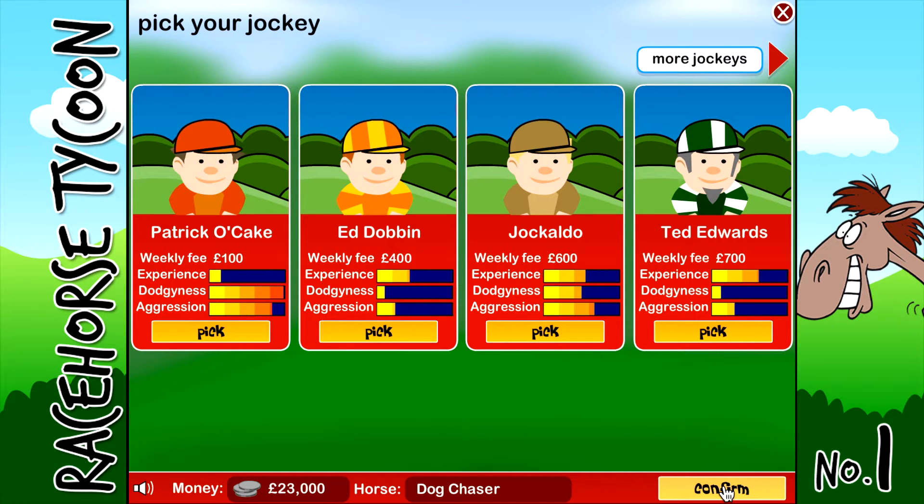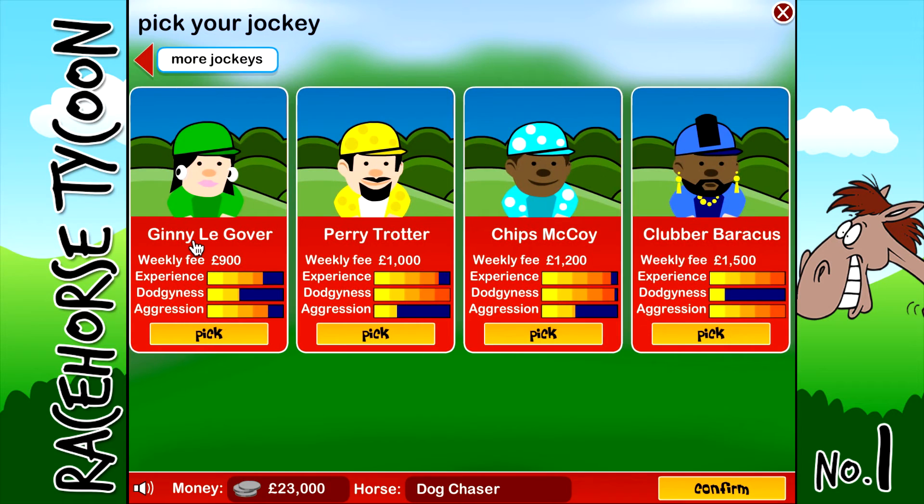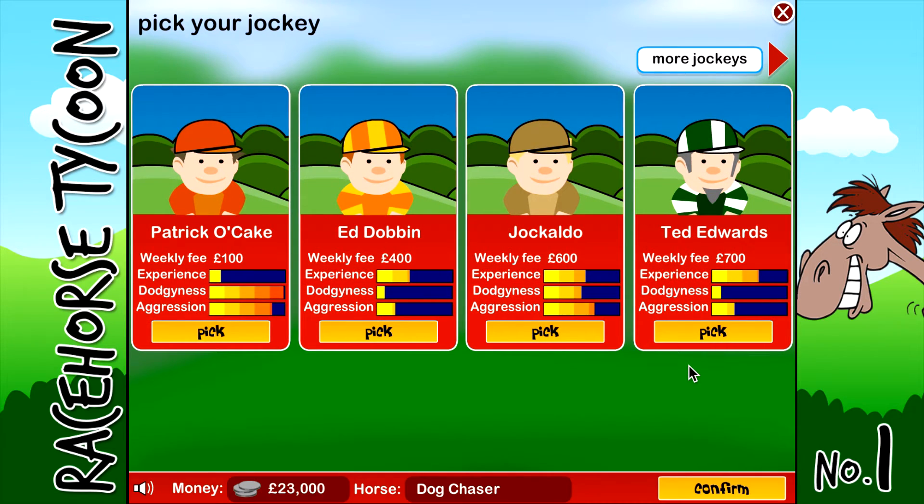Next we want to do the jockey. We've got Patrick O'Cake, Ed Dobbin, Gicaldo, Ted Edwards, Ginny Lee Gover, Perry Trotter, Chips McCoy, and the Mr. T Jockey Club of Baracus. The better jockey you go for, the more it costs each week. Patrick O'Cake's dodginess levels are off the chart and he's got too much aggression. I'm going to push the boat out and go for Ted Edwards - a little bit expensive but really good experience and literally no dodginess.